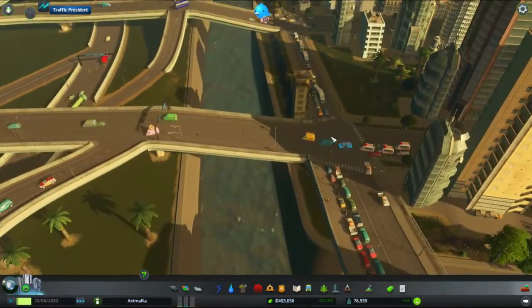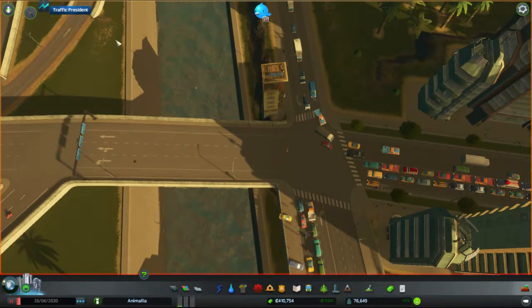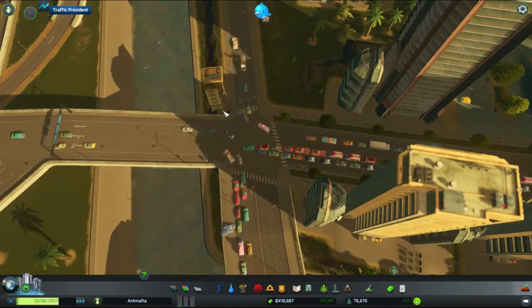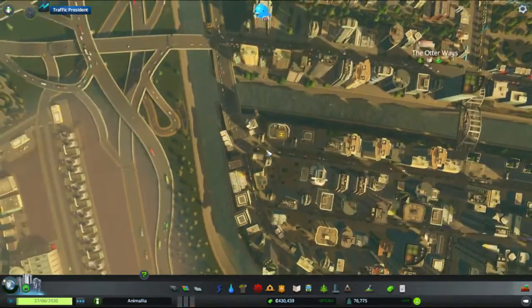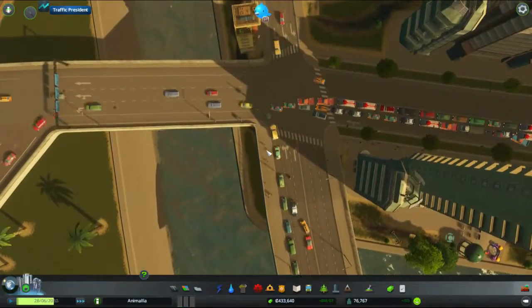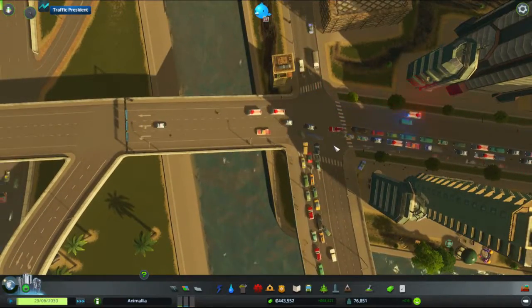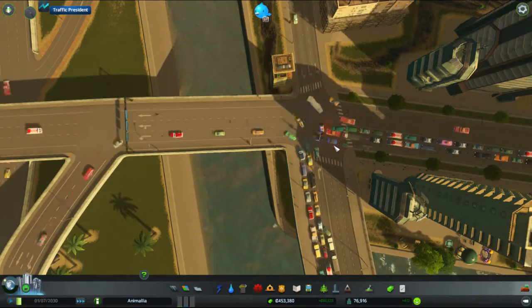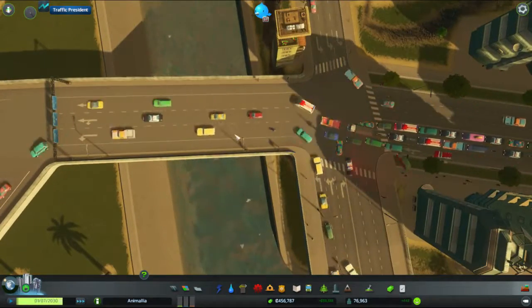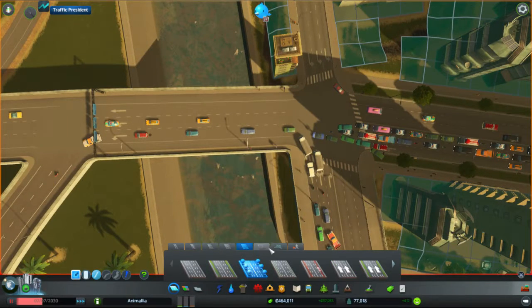I'm kind of tempted to question the traffic lights there — let's turn them off. No traffic lights, be free! Does this help, or do we end up in a situation where the traffic from here — which is apparently backing up a little bit — just prevents any movement? What I'd ideally like is the option from some of the other traffic mods — Traffic++ — that let you map lanes precisely, so these guys wouldn't be getting in each other's way. We could look at the various wider roads I have available.